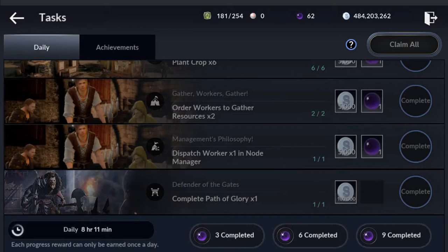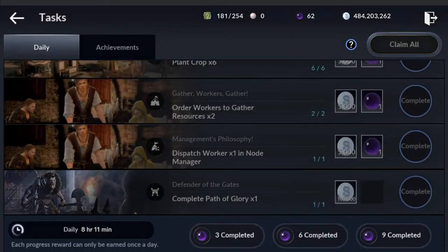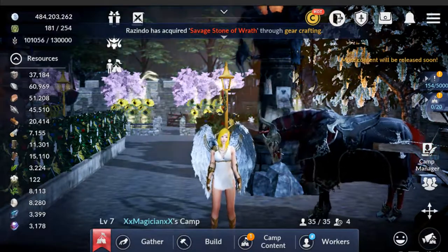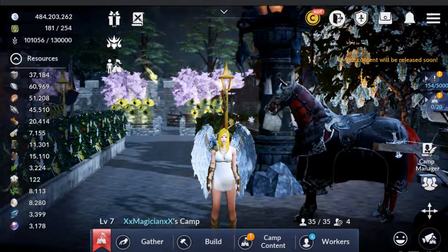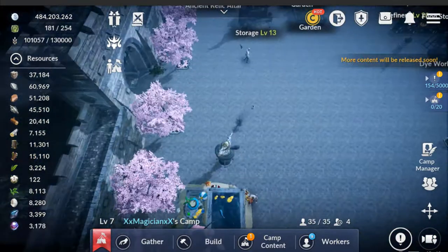That's 15 right there. And the 9 will throw in 10 more. So that's 25 black pearls a day for doing something that will take you less than 30 minutes to do every day. And as soon as I do all of my quests out in the city and collect everything and get everything dialed in, I come into my camp and collect everything.